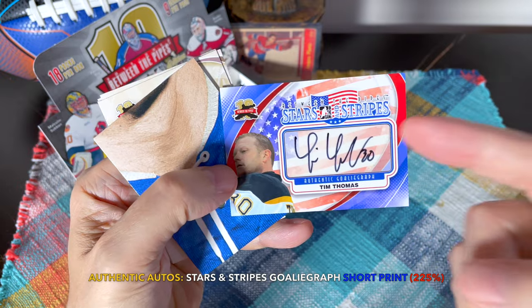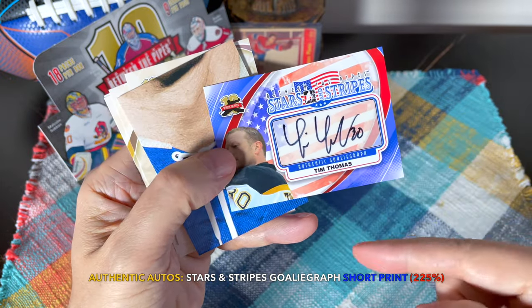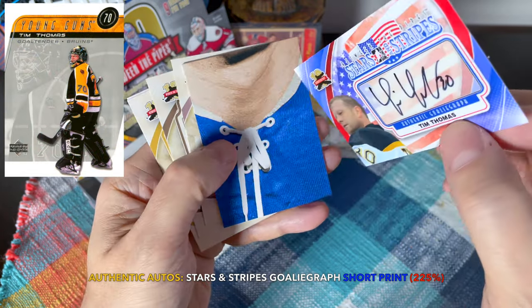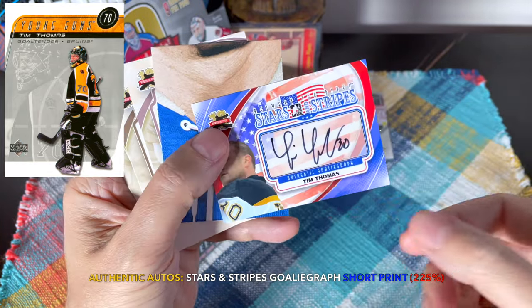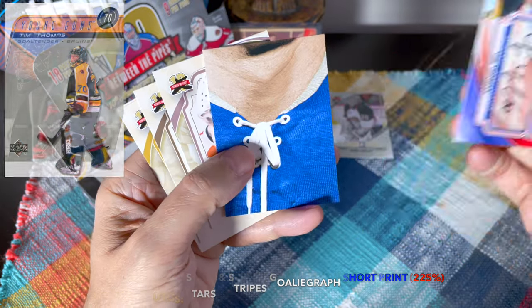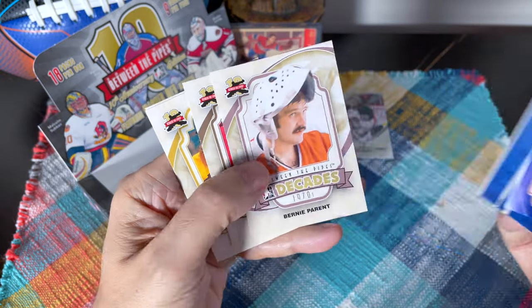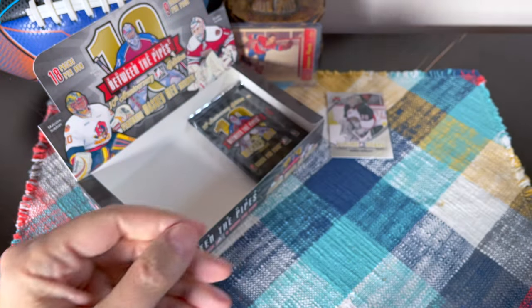Tim Thomas — caught my winner! Tim Thomas — arguably the best save percentage in the history of the game given his smaller sample size. This guy was just wow, just unbelievable. He put up like a .930 plus — playoffs, regular season — he had a very high save percentage. And more Johnny Bower puzzle pieces, Charlie Hodge and Jerry Cheevers. That is sick guys. So we've gotten three autos in this box — what!